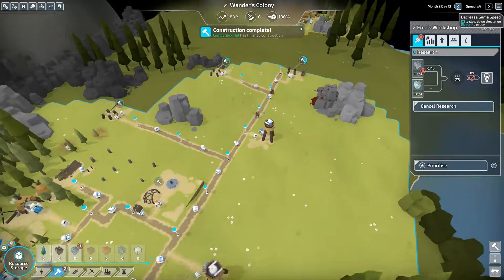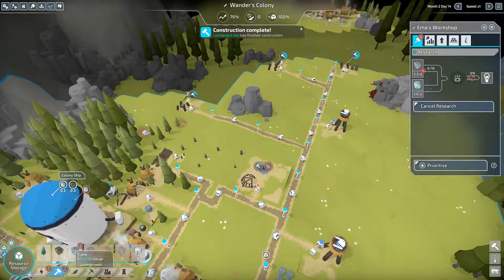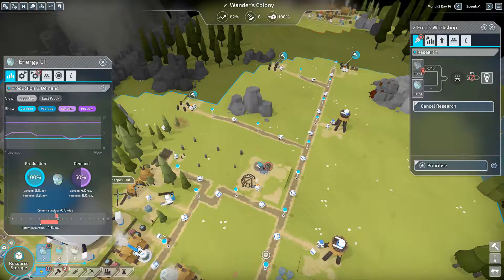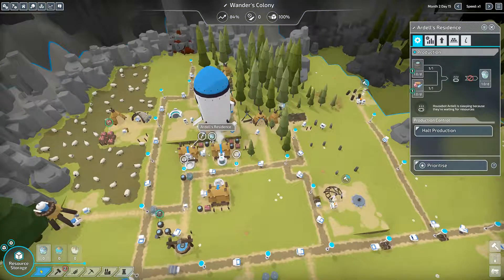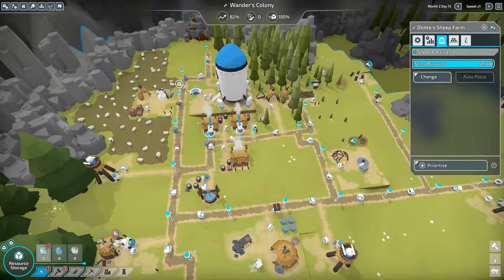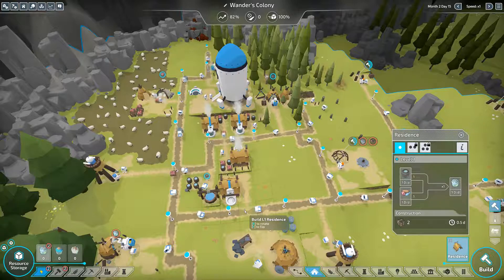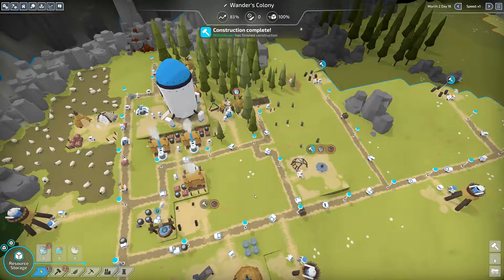Let me speed it up a bit. Our energy production - I keep seeing robots sitting around not doing much. We're making 3.3 energy per day but we need 4 currently, with potential for 8. Each residence needs one food and one water per day. We can do one more residence which will give us a bit more energy, so I'll go ahead and do that now.